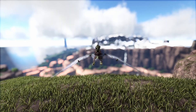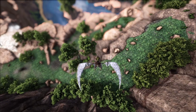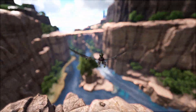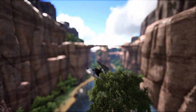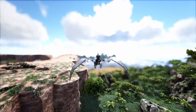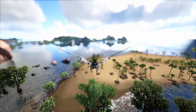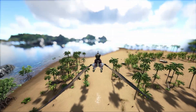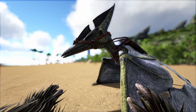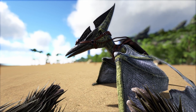The Pteranodon can be found usually in beach areas and near water. They are tamed with a very simple knockout tame, and you can bola these things as well. So you can simply go to a Pteranodon once it's landed, bola it, and just whack it with a club. I wouldn't recommend a slingshot for this one — this is definitely a club tame. Once you have knocked it out, it is just as simple as feeding it a bit of meat.